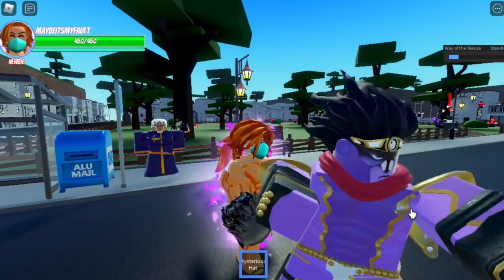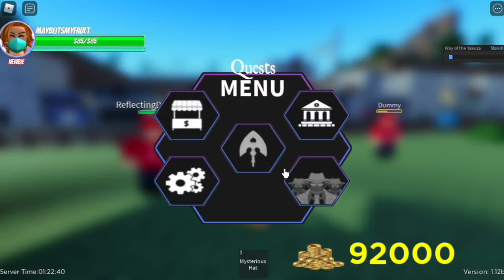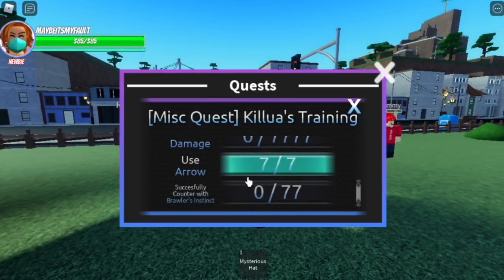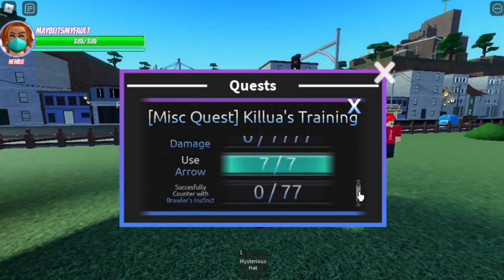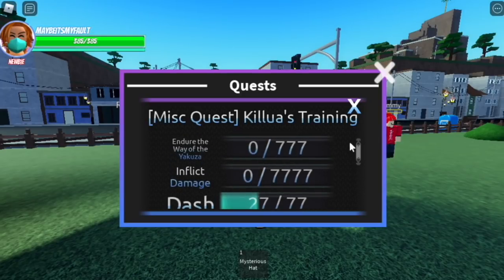Again, I will be posting a guide on how to get arrows, coins, etc. fast in the public server. Moving on, we're gonna do the take damage quest. We don't need to specifically focus on dash — we're gonna use dash whether we like it or not because we want to travel faster. Next part: take damage and endure the Way of the Yakuza for 777 seconds.